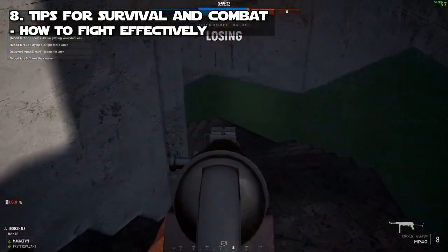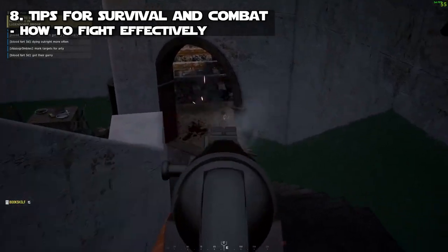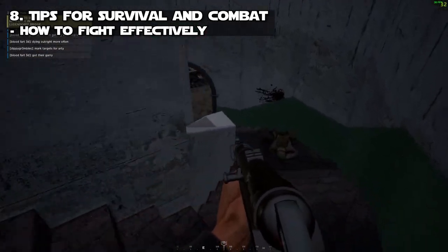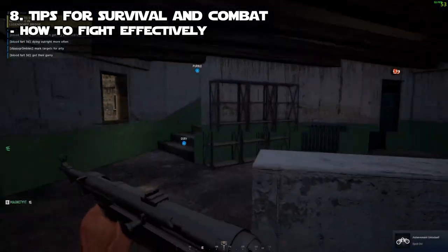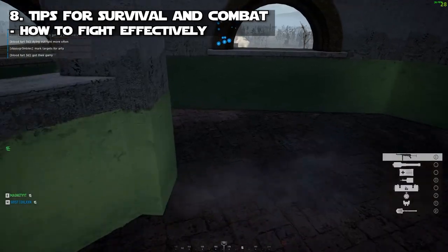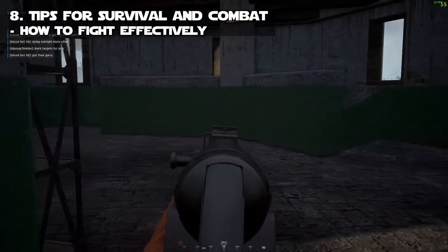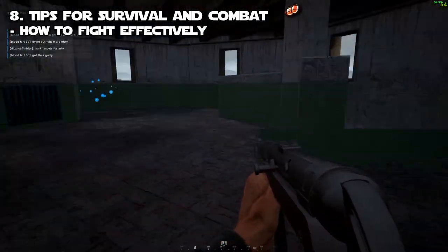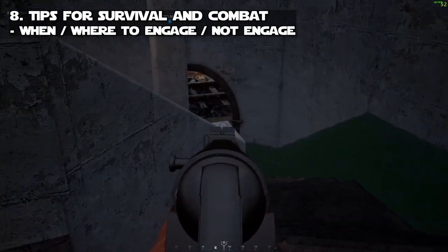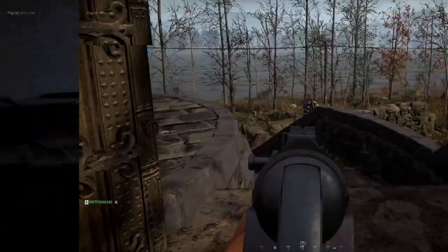To fight effectively: headshots are a one-shot kill, chest and above is usually a one-shot kill depending on range. Use Q and E to lean around walls, corners, doors, entryways, and hallways — leaning displays less of your body and helps a lot. If you see someone and you have a good shot, shoot first. Gauging when and where to engage is difficult as a general tip, so just focus on what's going on in your immediate area and make smart decisions.